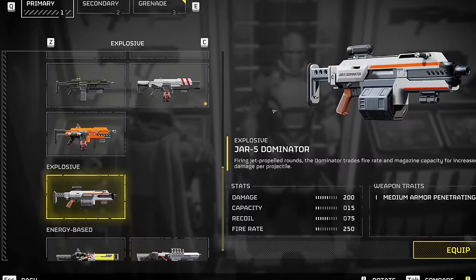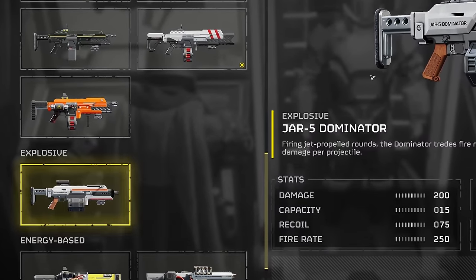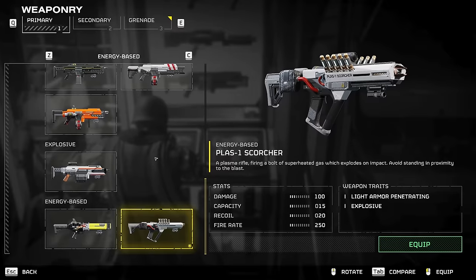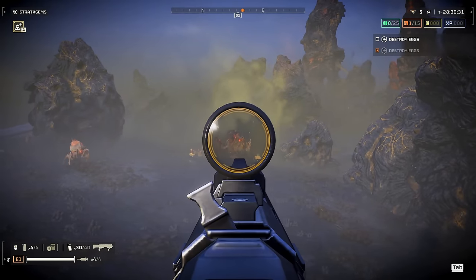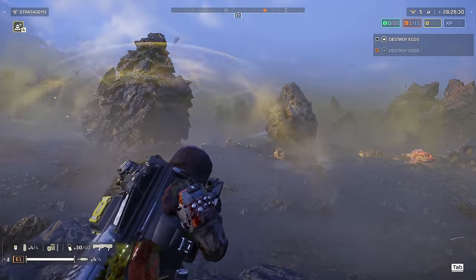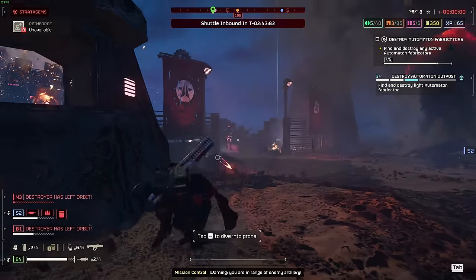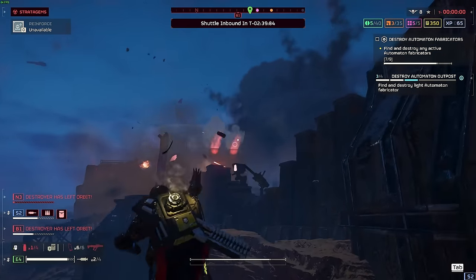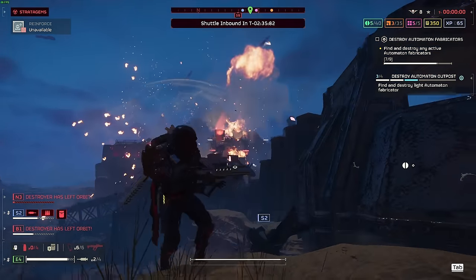The Dominator is the only gun presently listed in the explosive subcategory of primary weapons, though that's a bit misleading as both the Liberator Explosive and Scorcher also do explosive damage. Helldivers is a little bit inconsistent with its nomenclature — many have noticed that some light armour penetrating weapons actually penetrate medium armour, and some explosive weapons seem a lot less explosive than others. So take the menu descriptions with a large grain of salt.